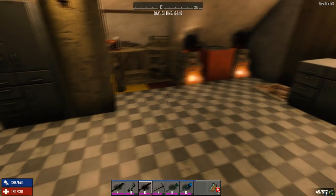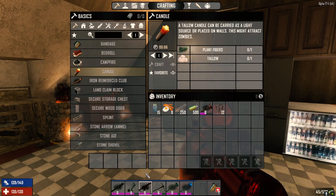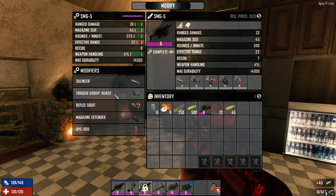I've got the SMG all set up. We've got the silencer on it, trigger group burst which allows me to fire a three-round burst, reflex sight which allows me to target things a little better, magazine extender, and a red dye.